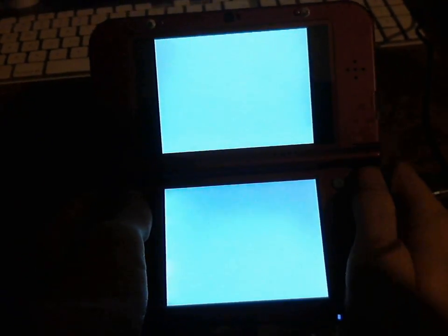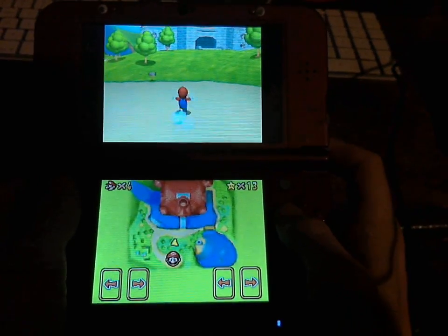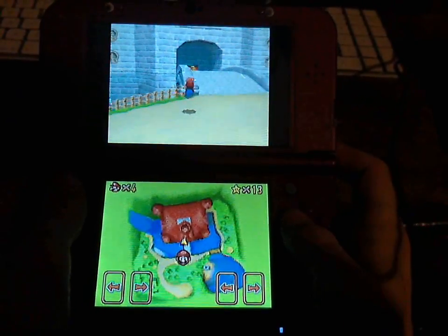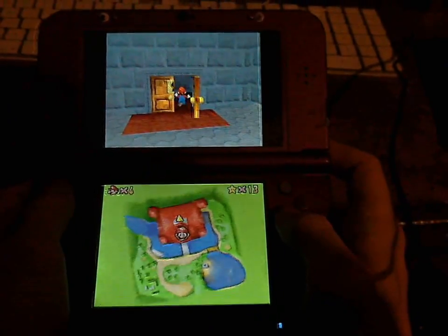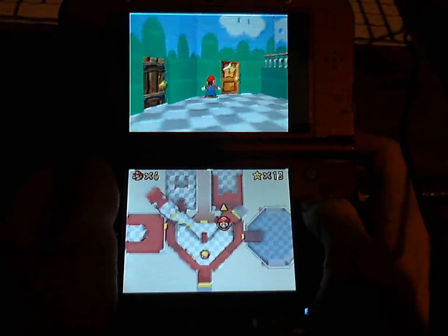What I'm going to do is play through a level, get a star, save, then show that it saved. Let's see what star I'm going to get — I think the quickest star I can get is Tall Tall Mountain. I currently have 13 stars on this save file. As you can see, it does take a little bit to load scenes, but the game doesn't lag.